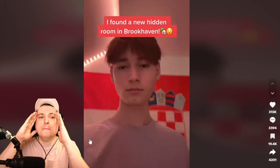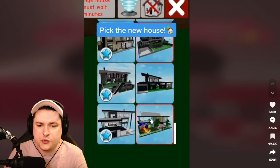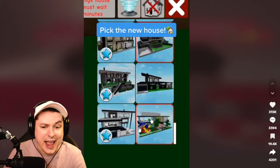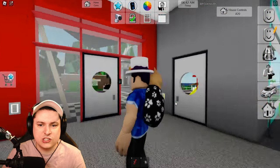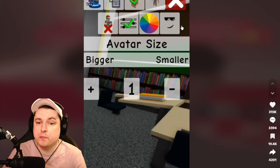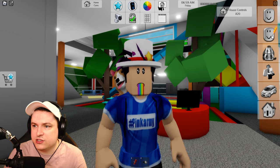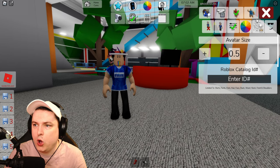This guy has millions of views on his TikTok, so it has to be good. He says we have to pick this new playground type house. So we got the house. He walks inside and you make yourself small — avatar size, small. So we click avatar, size, small.